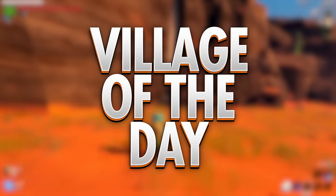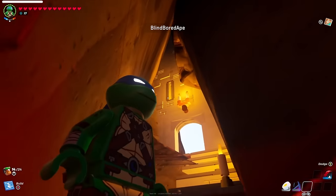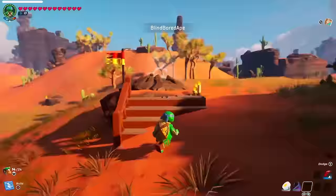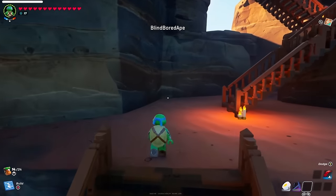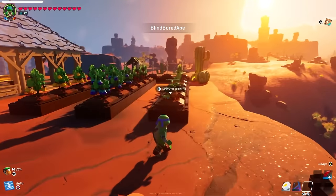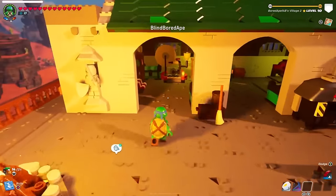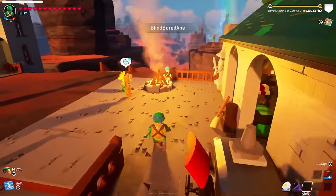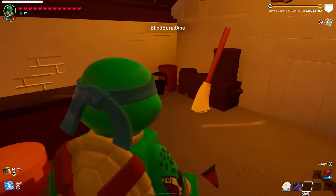It's time for Village of the Day. Blind Board Ape is showing us around his village called Brick Block Bluffs. It starts strong with one of the most creative village entrances we've seen. A geyser can help you get to the village, but for this demonstration we'll take the stairs. Blind Board Ape isn't much of a fan of the prefabs, which makes this way more impressive. The two-story tavern is my favourite of the builds — I like how the multiple entrances work into the landscape.